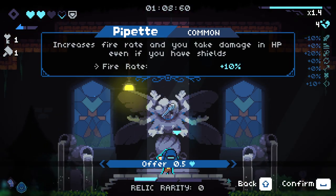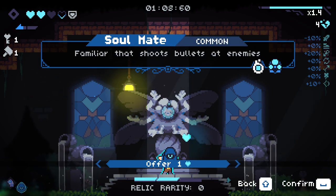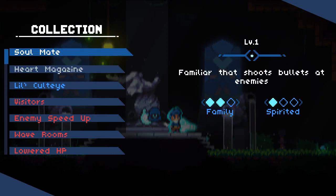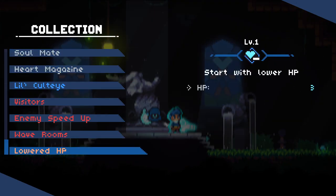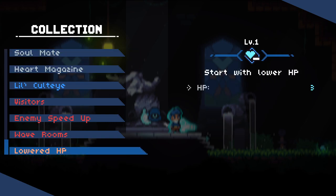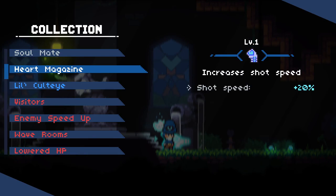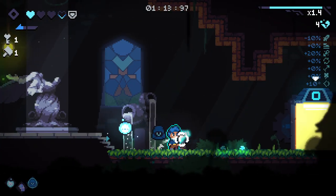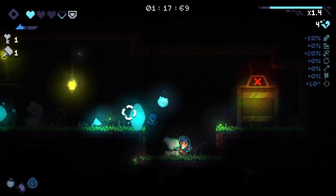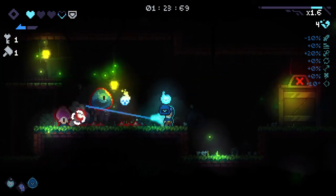I probably won't take anything here. There's increased rate of fire if you take damage in HP, and Pipette's decent. Let's take that familiar and see if we can get the family synergy. Wait - the Chaos Shrine re-rolled my frozen buddy into Heart Magazine. I would have had the family synergy. That's really depressing.